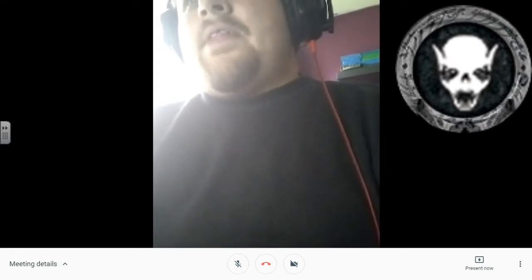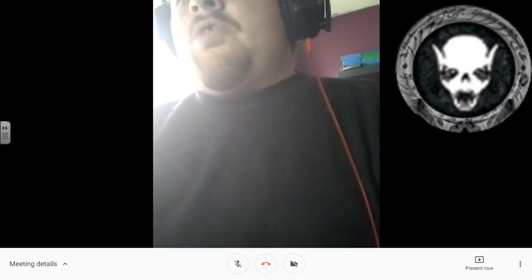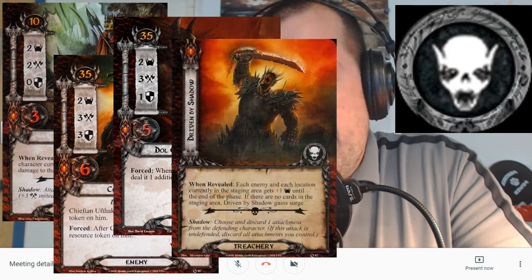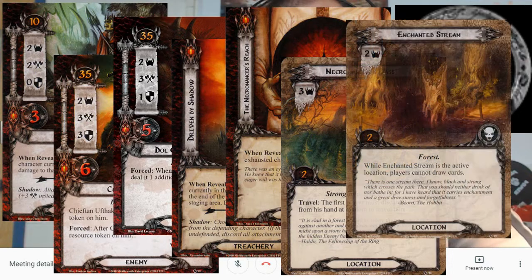It's a 14-card encounter set that shows up in Passage Through Mirkwood, Journey Along the Anduin, and Escape from Dol Guldur, Journey to Rhosgobel, and The Hills of Emyn Muil. Of the 14 cards, there are actually only seven different cards — there are plenty of repeats. There's Dol Guldur Orcs, Chieftain Uftak, the Dol Guldur Beastmaster, treacheries Driven by Shadow and Necromancer's Reach, and two locations: Necromancer's Pass and Enchanted Stream.